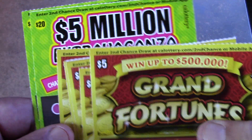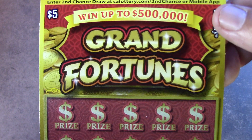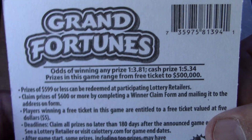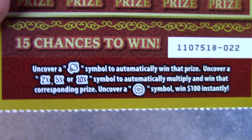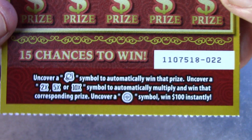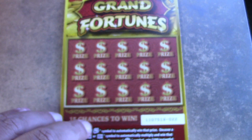Doing a couple $20s and a bunch of $5s, hopefully we can win some money back. We have $65 on this session. Starting off with the Grand Fortunes ticket — odds are 1 in 3.81 for a ticket prize, 1 in 5.34 for a cash prize. It's a simple game: you're just looking for the lantern to win. 2x, 5x, and 10x are the multipliers, and the gold coins win $100 instantly.